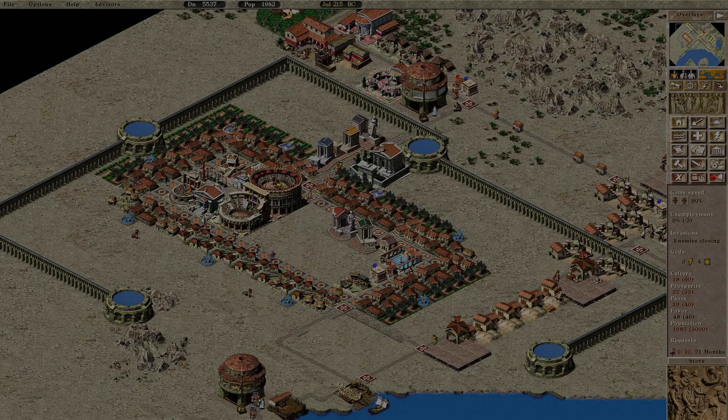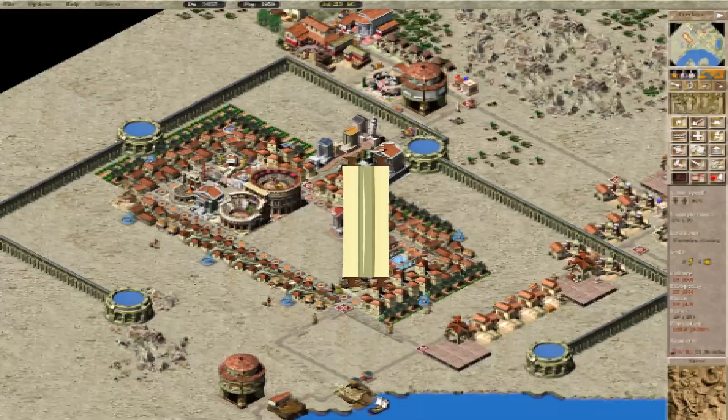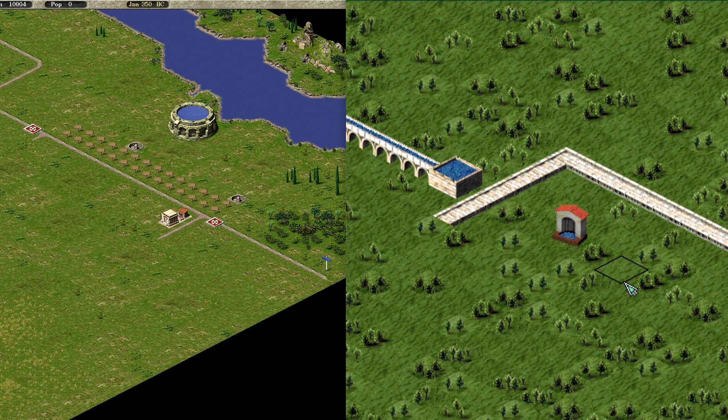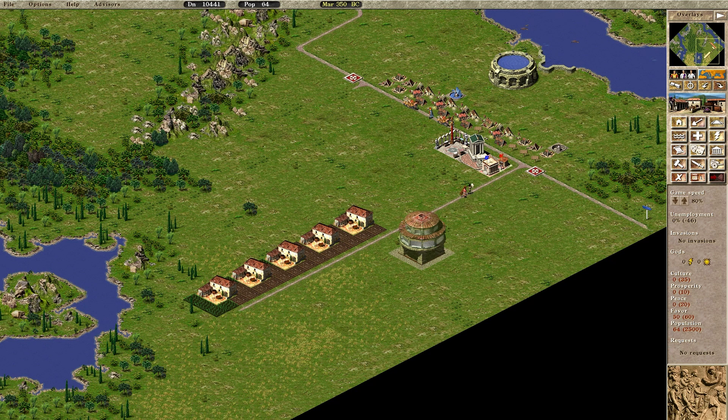It took three years to launch a tiny revolution and usher in the golden age of the Impression city-building series, which at this point could still just as well be called the Caesar series. You still build reservoirs, aqueducts and fountains to feed water to the thirsty slums, which eventually turn into proper houses and manors as you expand your network of temples, hospitals and schools. It's all the same, except in one thing: the way the game handles commodities.